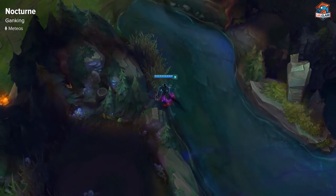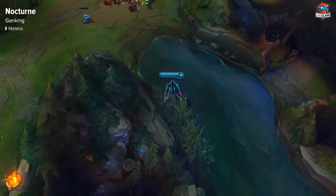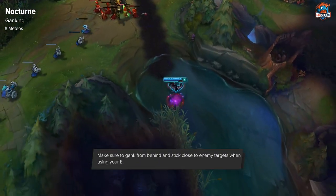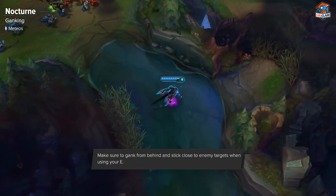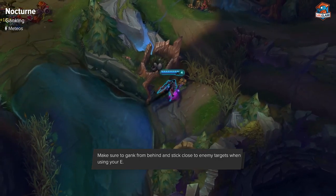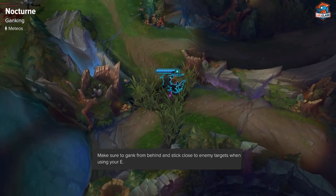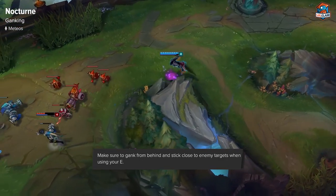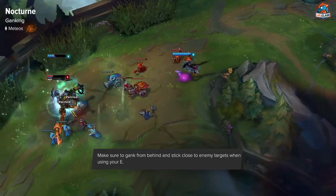For ganking on Nocturne without his ultimate, he doesn't have a whole lot. The best you can do is walk up behind someone and then try to hit them with your Q, which gives you move speed. When you use your E on someone, you want to get as close as possible when you start your E, because if they're faster than you and you start at max range, they'll walk out of it immediately. But if you're right on top of them and you use it, sometimes even if they flash, you can still keep the fear tether going.